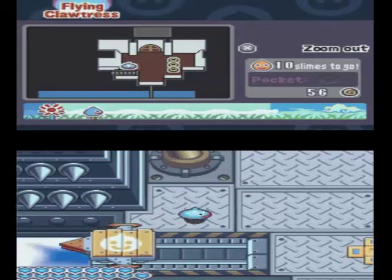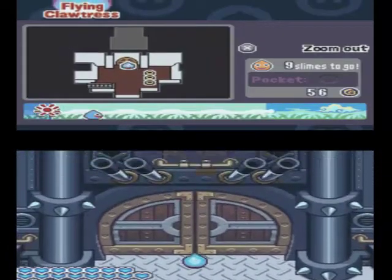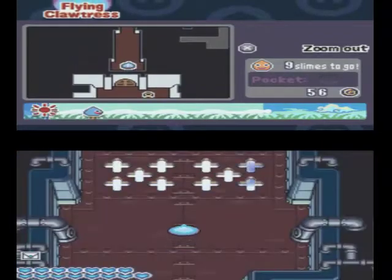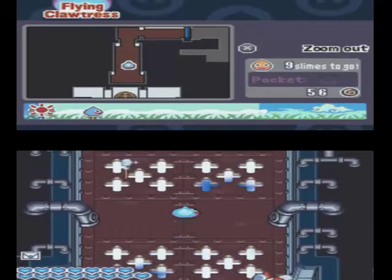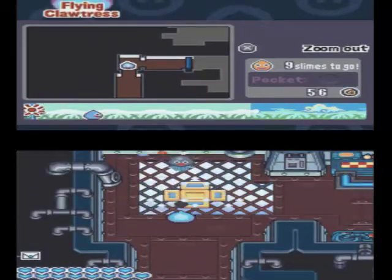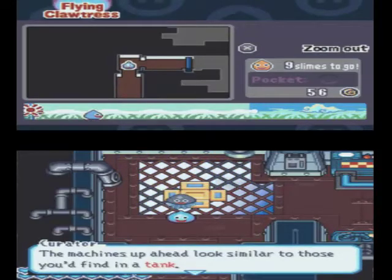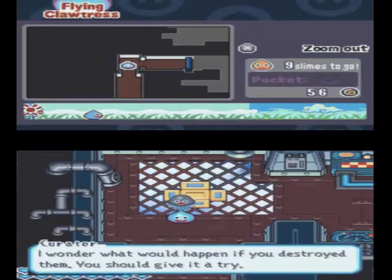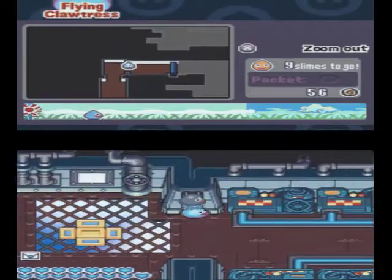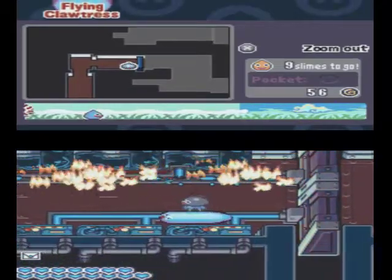And it automatically comes back. Amazing. And there were three of those warp things there that we could not go through. And there are jinxsters here. And I am — Curator: 'The machines up ahead look similar to those you'd find in a tank. I wonder what would happen if you destroyed them. You should give it a try.'